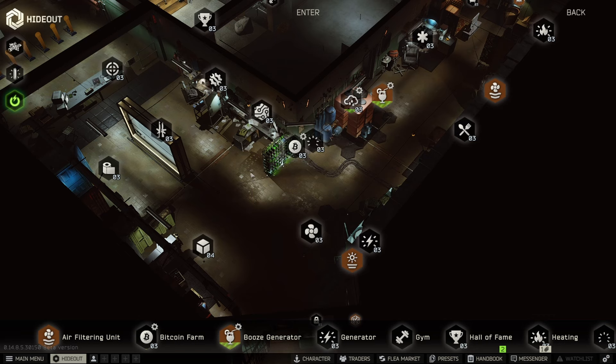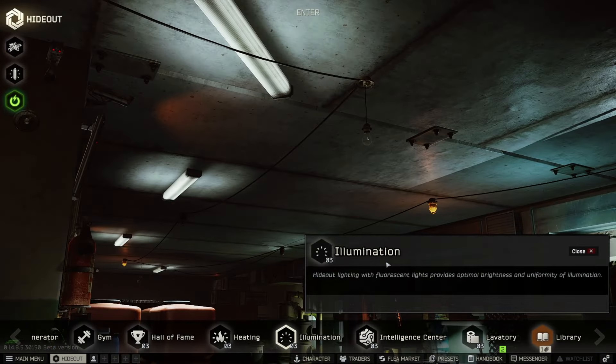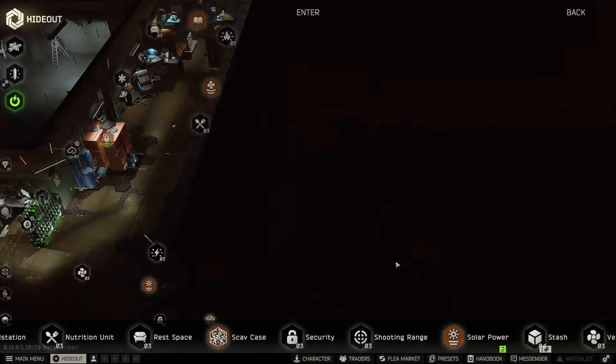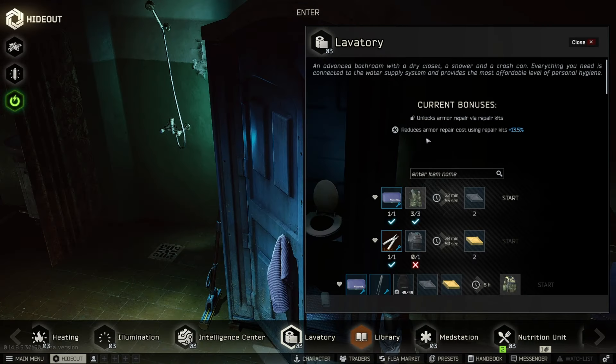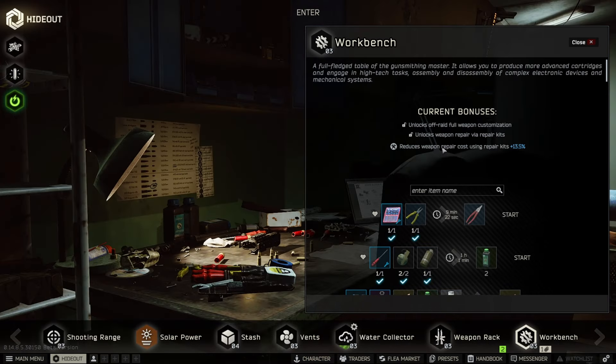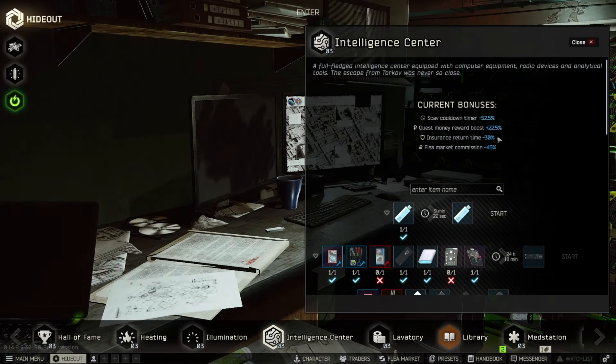Next we're going to go through every single station and show all of the bonuses you get from them. Pretty much every station has a bonus, but not all of them — illumination doesn't give any bonus, and I don't think security does either. Keep in mind all of these bonus percentages are affected by the hideout management skill, so mine is maxed, meaning you're seeing the maximum bonuses. At the shooting range you get a plus 15 bonus to all combat skills. On the lavatory you can reduce armor repair costs using repair kits by 13.5%. On the workbench you can reduce weapon repair costs using weapon repair kits by 13.5%.